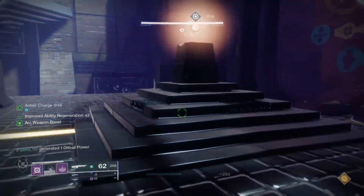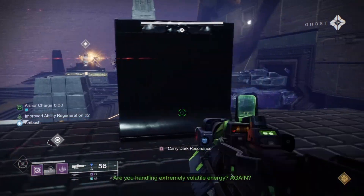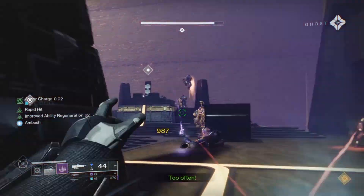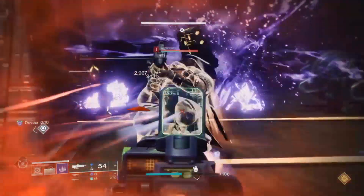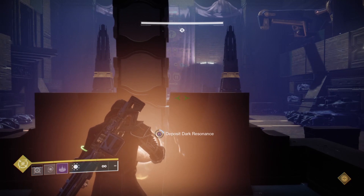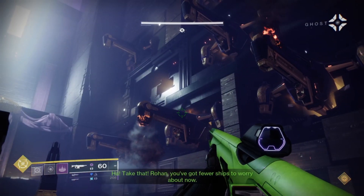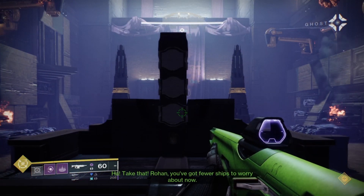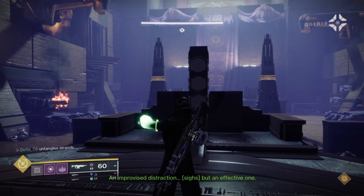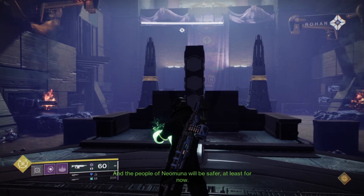What we need to do is bring this resonance orb. Are you handling extremely volatile energy? Again? How often does this happen? Fire in the hole! There we go — take that! Rohan, you've got fewer ships to worry about now. An improvised distraction — not the most effective one. But the people of Neo-Muna will be safer, at least for now. That's right.